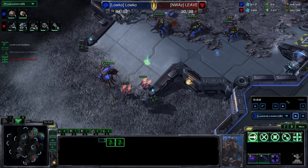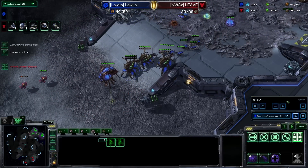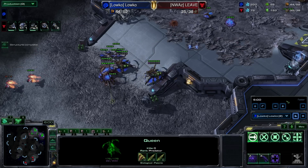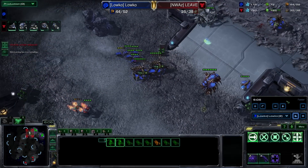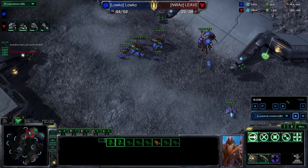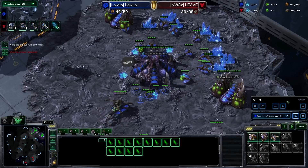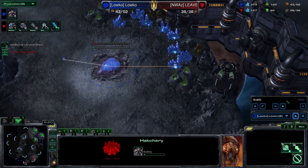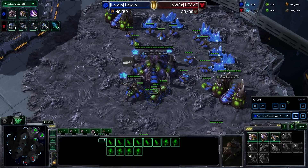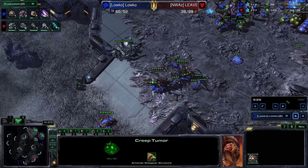Right around the six minute mark is when I really want to be getting my third base out. My opponent is being a little bit greedy with his Reapers and is going to be denying me access to the third, so I plant it down at the other base a little bit later than six minutes, but I do manage to get it down eventually. Right now I start my Zerkling speed — I should be starting that pretty much instantly, right around 100 gas or so, with my third base up.